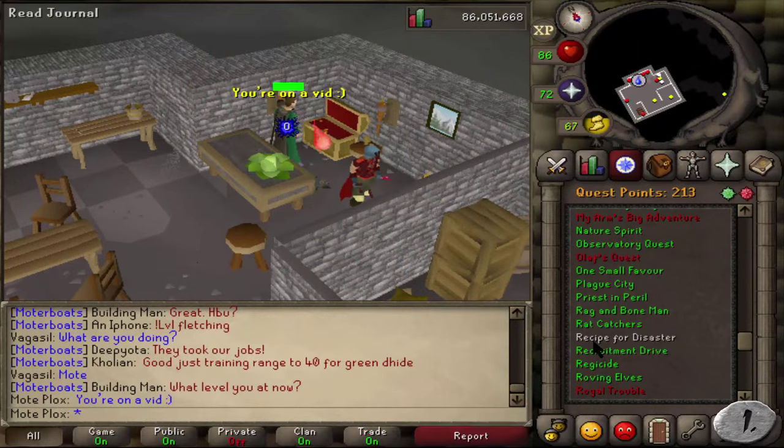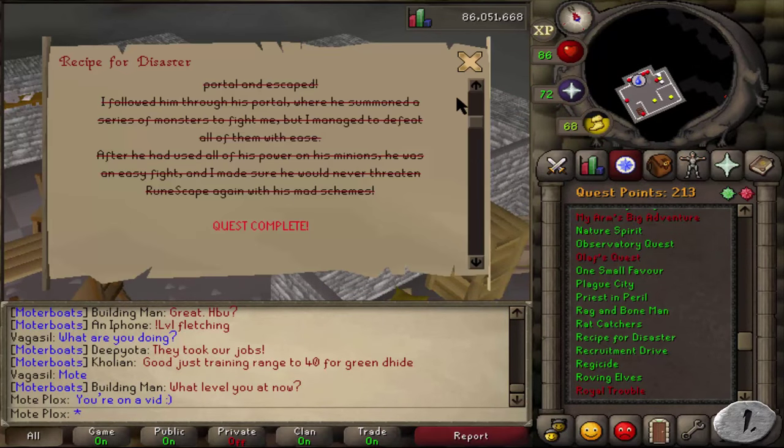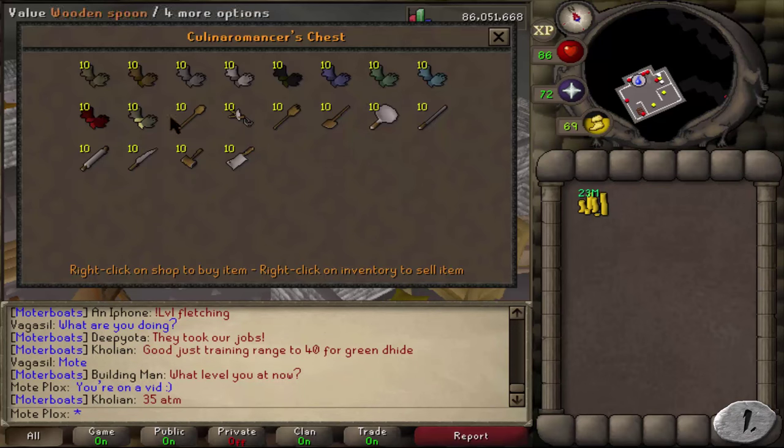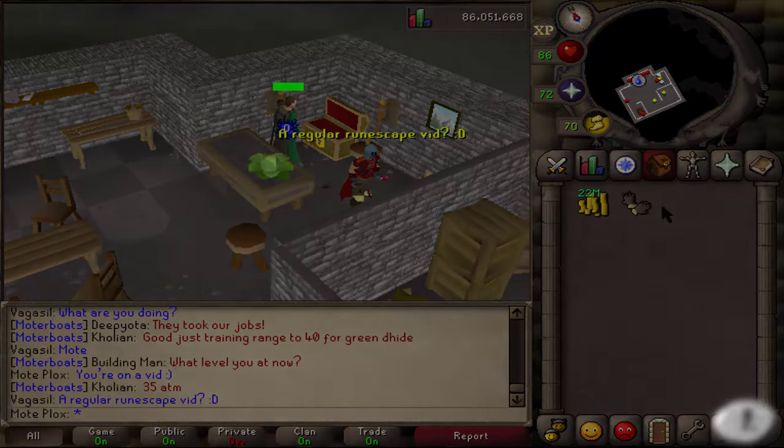Number 1: 175 Quest Points. Once you achieve this, you can finally complete Recipe for Disaster and become a proud owner of some Barrows Gloves, which in most players' opinions is one of the most popular goals of every RuneScape player.